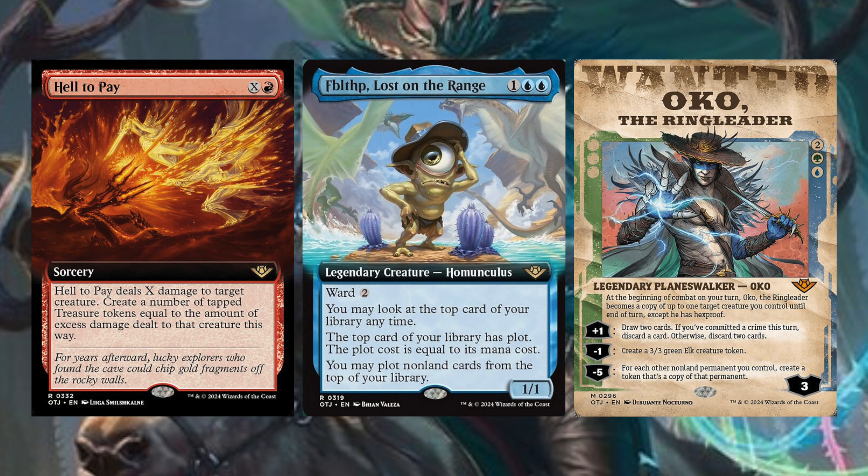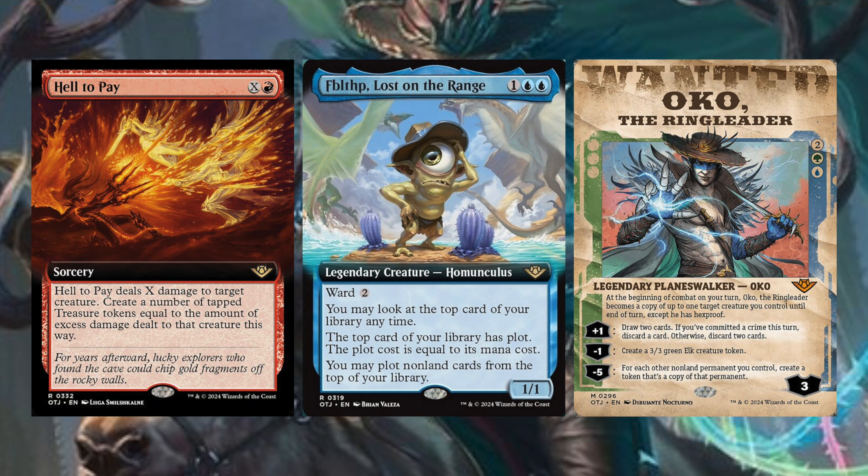Fizzlethip, Lost on the Range, is one blue-blue, legendary creature Homunculus with Ward 2. You may look at the top card of your library any time. The top card of your library has Plot — the plot cost is equal to its mana cost. You may plot non-land cards from the top of your library. What does Plot mean? Is this just a mechanic they're not going to explain until the set starts coming out? I guess so, we'll see what happens.